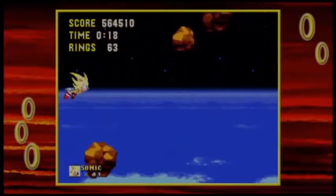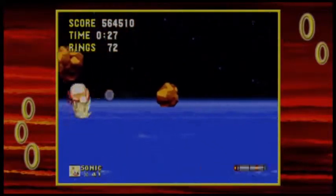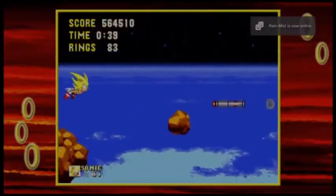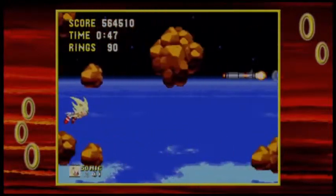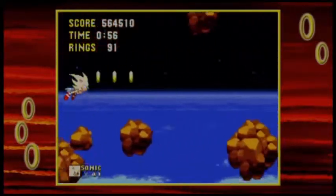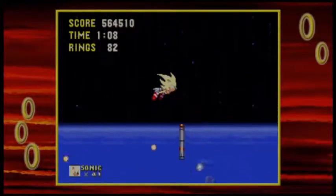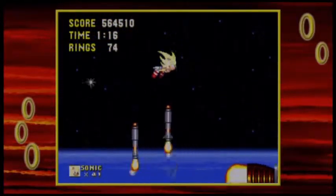Since Super Sonic uses rings as fuel, you have to keep the fuel going by collecting as many rings as possible. Eggman's going to try and send some missiles to slow you down, but they don't hurt you. You definitely need as many rings as you can because if you run out you're going to die and have to start over. You have to dodge all these meteors and space junk. Eventually you'll get to a place where you can make an aggressive attack on Eggman. You have to navigate so that the missiles hit him right in the face - that's the only vulnerable spot.